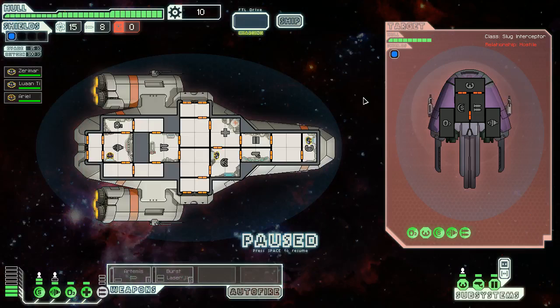So this is our ship. You're mostly operating on your own vessel, but you can also attack the enemy ship and target different subsystems with your weapons. This is a slug interceptor — it has an oxygen generator, shield generator, weapon system, engines, and a piloting area. We have an Artemis missile system: fires one missile, does two damage, and missiles go through shields, though they take a long time to charge. We also have burst lasers: fires three lasers, one damage each, which should pierce through their shields. They have one level of shield, so the first hit should take down the shields and then the next hits should actually hurt the system.